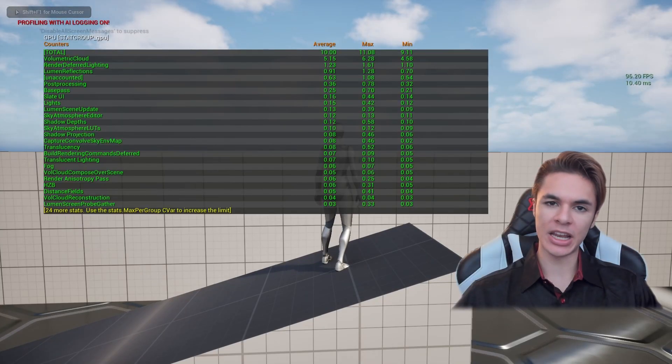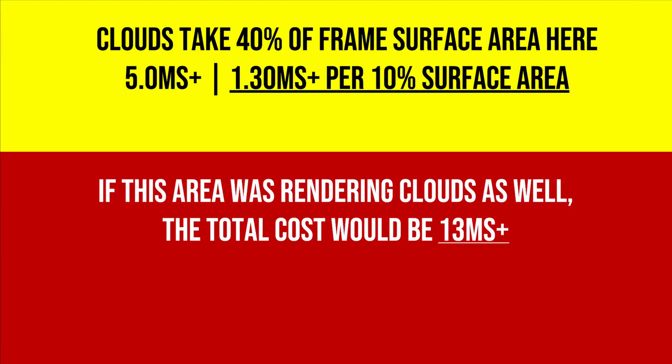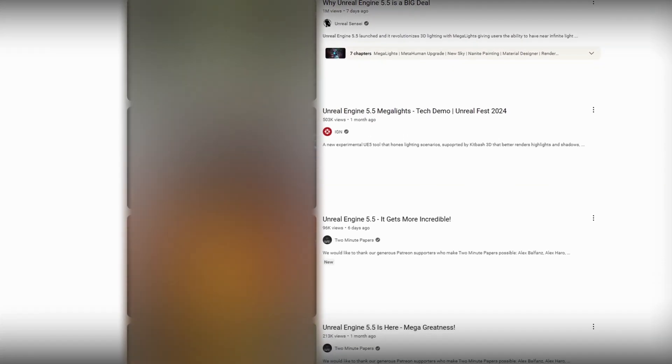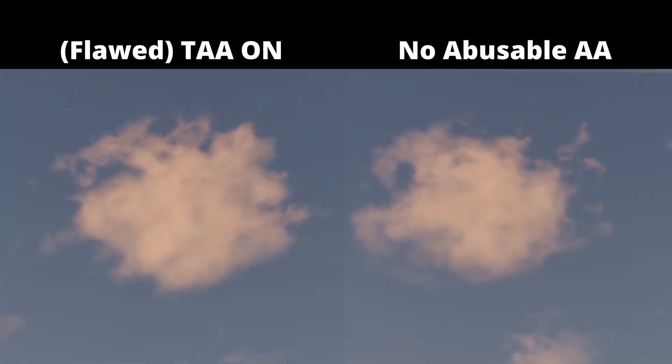5 milliseconds at 1080p on a 13 teraflop machine for cloud shading only half the frame surface area. For my layman viewers, there's a massive FPS difference when clouds are disabled inside the overhyped, under-criticized, and supposedly faster Unreal 5.5. This basic effect is now running over 800% slower than it was in Unreal Engine 5.4, and still relies on temporal smear abuse to hide jittering.